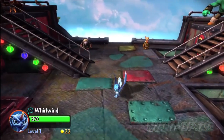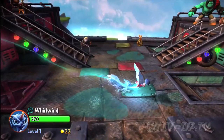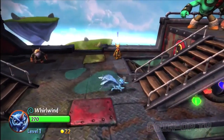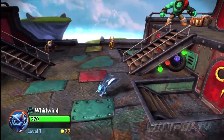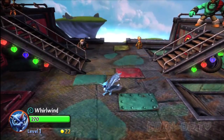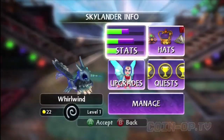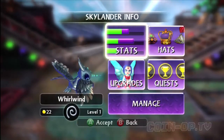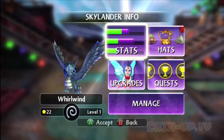I just want to start off with regular Whirlwind here to show you what she looks like. Sort of a blue tint to her. Her eyeballs are bluish also. So that's what regular Whirlwind looks like.